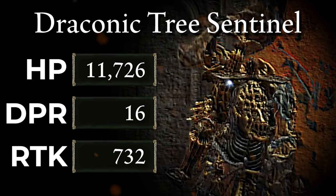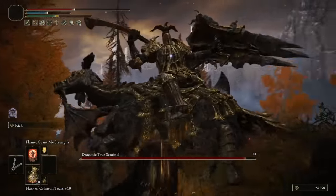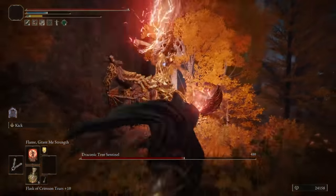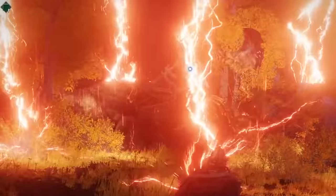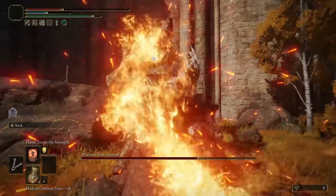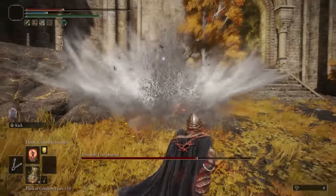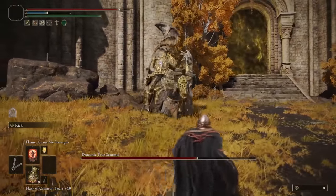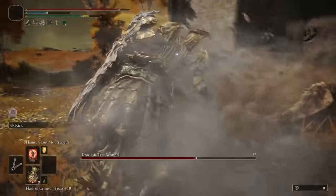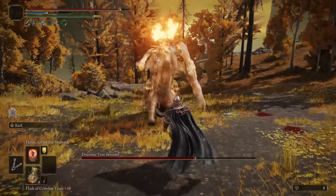You might laugh, but across all my playthroughs I unironically believe that the Draconic Tree Sentinel outside of Leyndell has one of the tougher movesets out of all the bosses in this entire game, especially at the point in which you fight it. There are a few reasons for this. First, the arena is lousy — the Sentinel has a habit of bouncing away from you to build distance, and the landscape funnels up a hill towards some stairs and the entrance to the city. The sides are strewn with rocks and there isn't enough space to fight safely near the stairs.